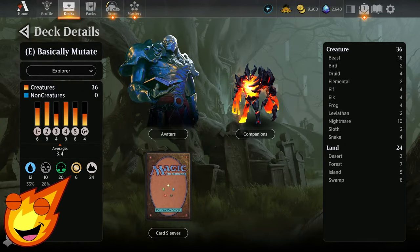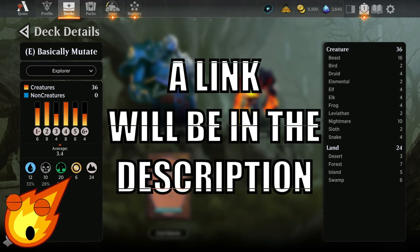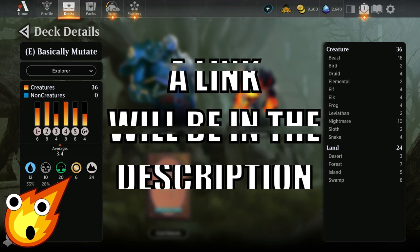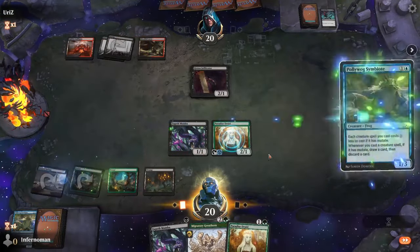As always, we have to talk about the stats of the deck before we dive in. Our mutate deck today is going to be blue, black, and green — Sultai colors — with an average mana curve of about 3.4. The deck only requires 36 creatures and 24 lands. That's right: no instants, sorceries, artifacts, or enchantments needed.